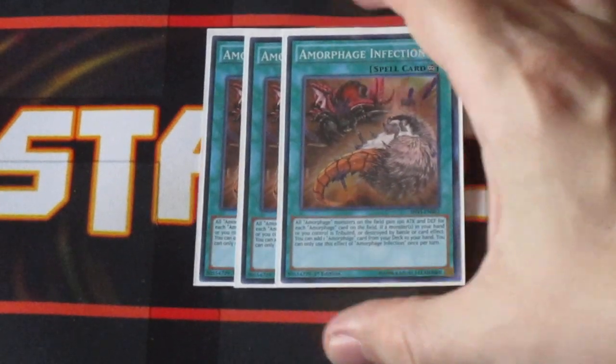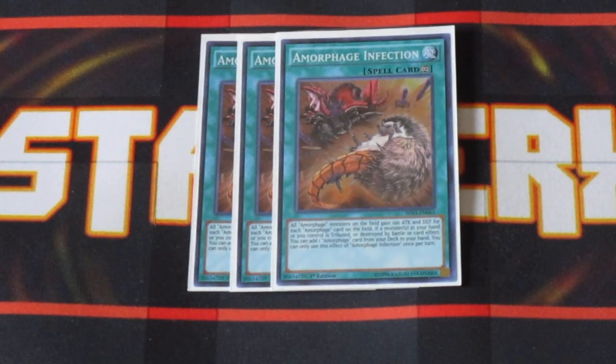Three copies of Amorphage Infection. While it's face-up on the field, it power boosts your Amorphage monsters for 100 attack or defense points for every other Amorphage card on the field. So basically, if you have Infection, the two scales, and three monsters, each monster gains 600 attack and defense — which is actually pretty beefy, especially when you start seeing a lot of the monsters getting up above 2,000. Also, anytime one of your Amorphage monsters is tributed or destroyed by battle, you get to search your deck for another Amorphage card to add to your hand. You can only use that effect once per turn, but it gives this deck a massive consistency boost.